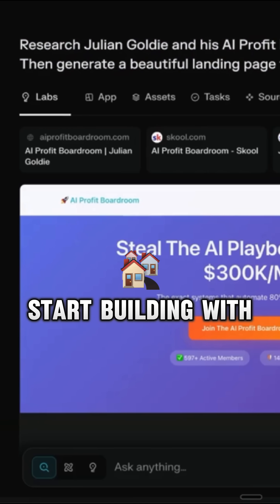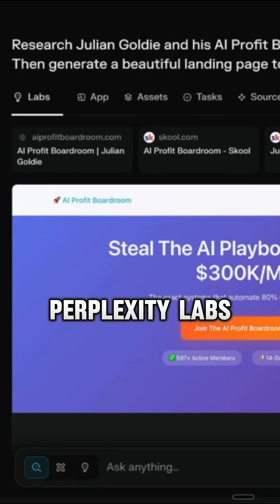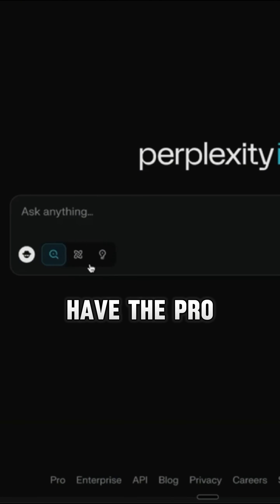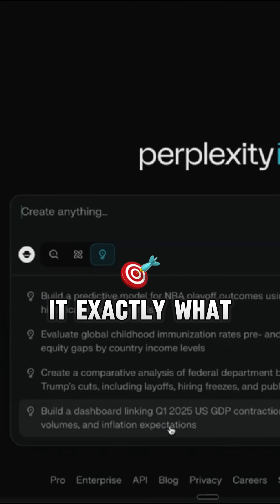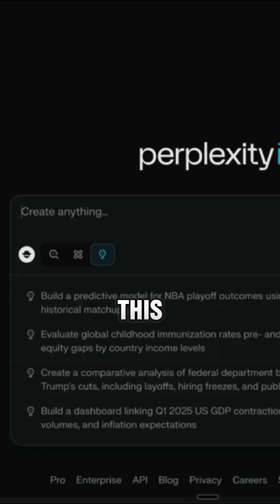Perplexity Labs — how to build anything. If you want to start building with Perplexity Labs, all you need to do is make sure you have the Pro plan, then click on the section over here and just tell it exactly what you want to build. I don't seem to see any limitations with this.